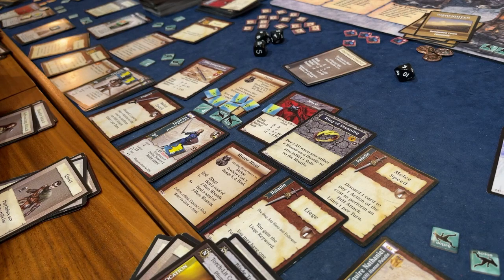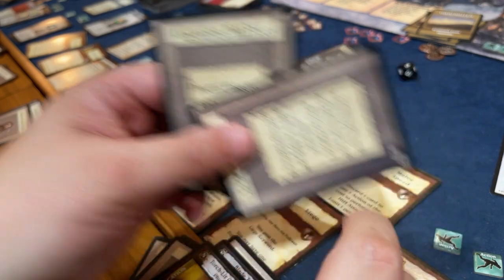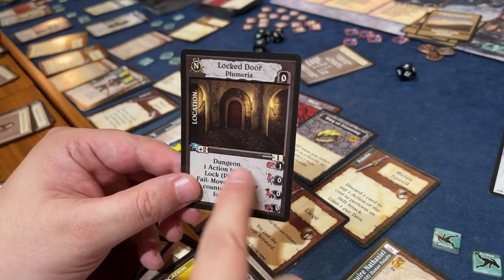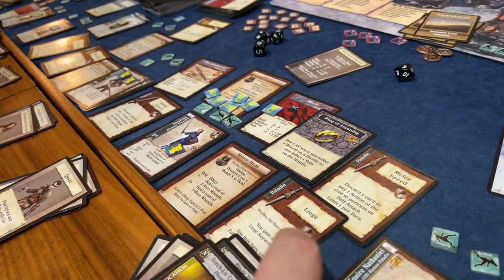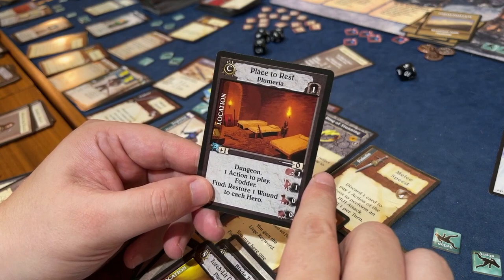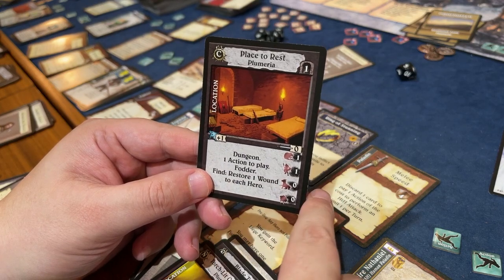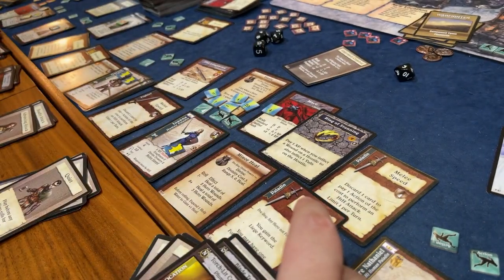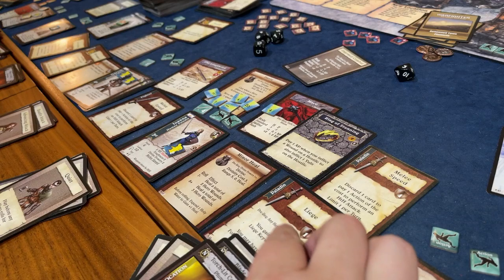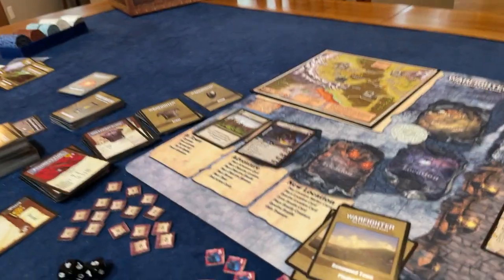I'm going to draw one nuisance and one common. The common is a Place to Rest - a nice zero entrance cost, a fodder room where we can restore one wound to each hero. That's a beautiful room. We've got all the rooms we need for the entire adventure. I'm going to go ahead and play this Torch Lit Corridor, and we actually find one torch for this. This is a great one to start the game with, and yes, those Fire Ants are going to be there.